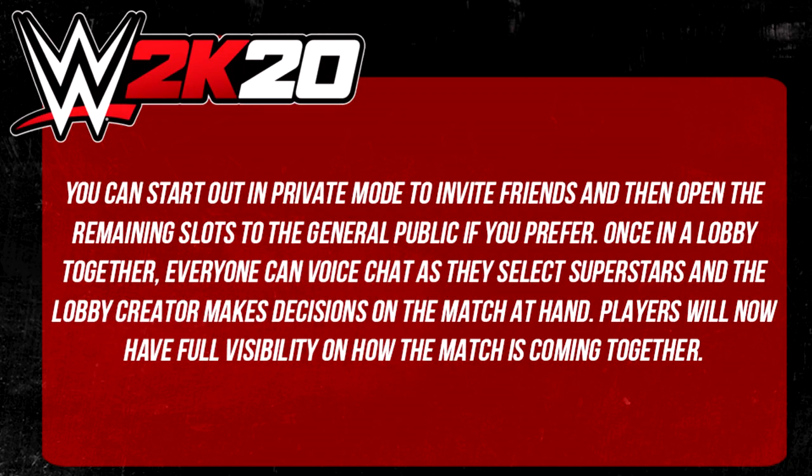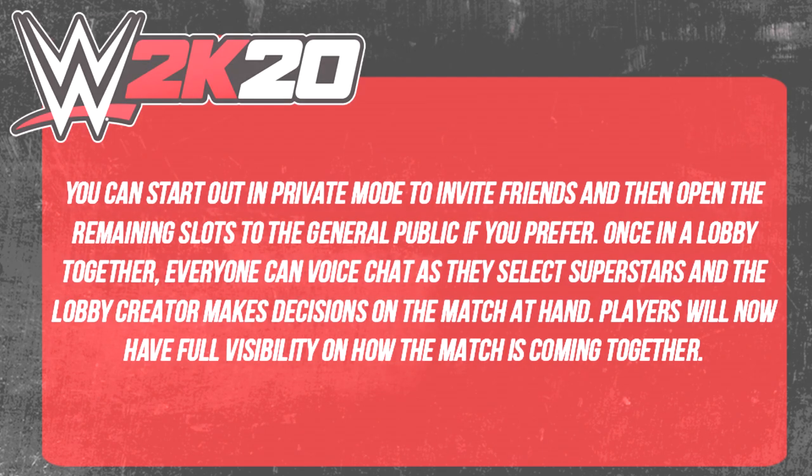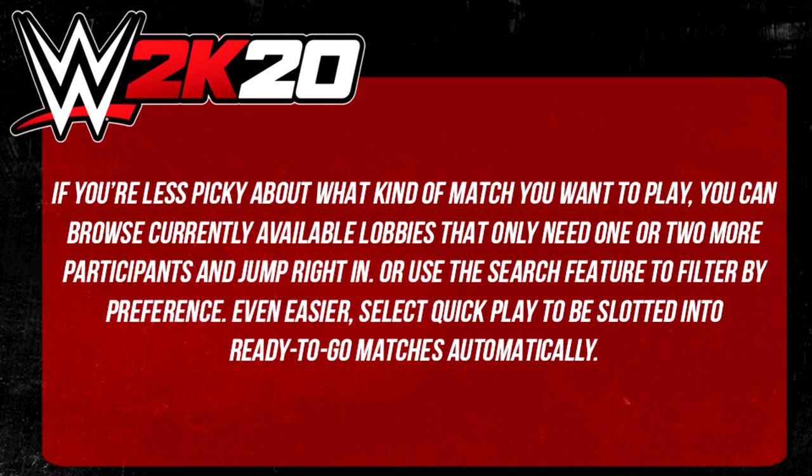You can choose superstar gender and even toggle the restriction to allow any default WWE superstars — aka fair play. You can start out in a private mode to invite friends and then open the remaining slots to the general public if you prefer. Once in a lobby together, everyone can voice chat as they select superstars and the lobby creator makes decisions on the match at hand. Players will now have full visibility on how the match is coming together. If you are less picky about what kind of match you want to play, you can browse currently available lobbies that only need one or two more participants and jump right in, or use the search feature to filter by preference.